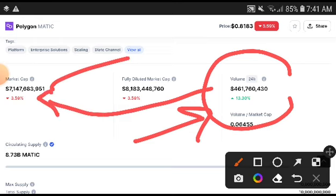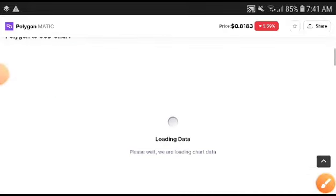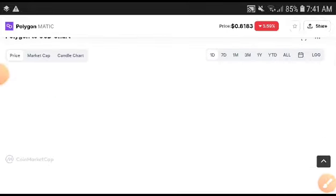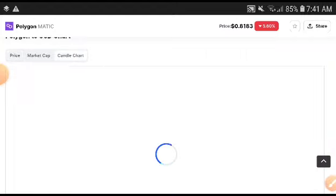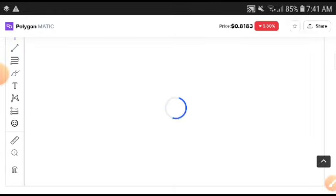The market cap will be recovered and will change into positive. Remember, the price will change into positive after a short time. Polygon will look very bullish — it will definitely move into a bullish position after a short time.